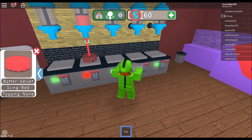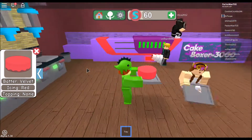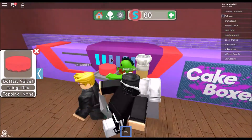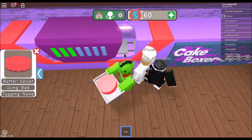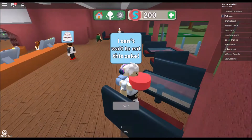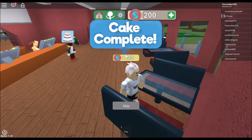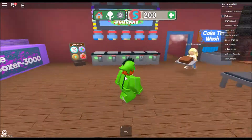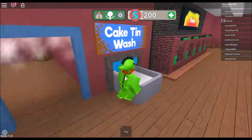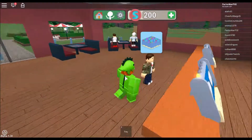Look at that cake go! It's a pretty cake. Now we need to put it here and hit here, and then it gets boxed. I can't wait to eat this cake! I got some money and they walk out happy. That's how we make cakes - if they wanted toppings then we put it there.